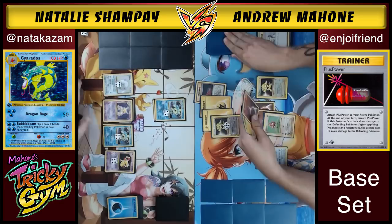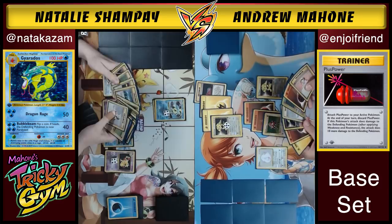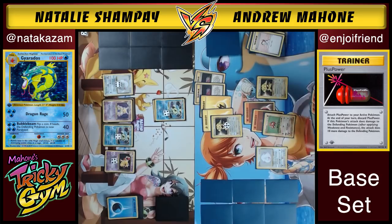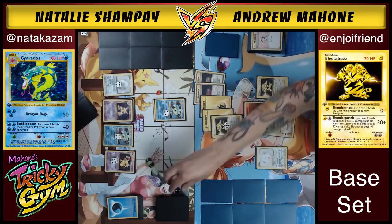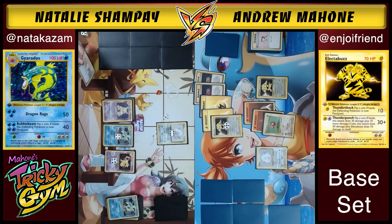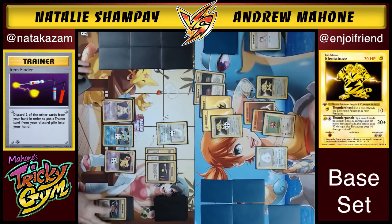Andrew does a little razzle-dazzle Oak — drawing seven cards. His deck is looking very thin now. He wants a second Plus Power. He gets a Bill — oh gosh — and finds the second Plus Power. He's not going for a third though since his deck is dangerously low. He plays all in: energy removal, gust up a Gyarados, slaps Plus Power on, plays another Electabuzz on bench, and Oaks again.